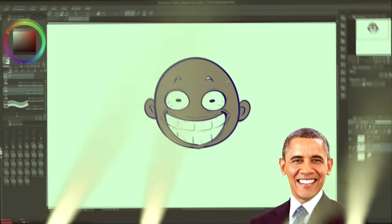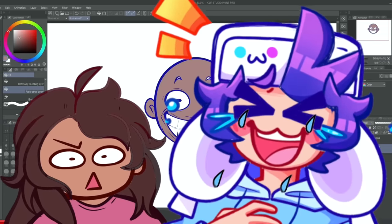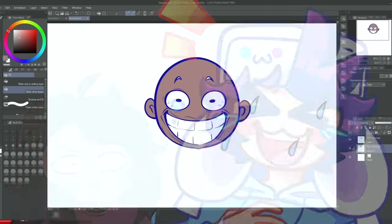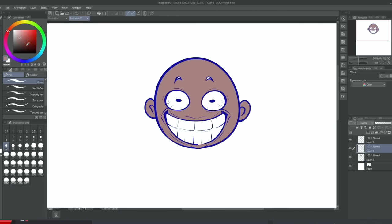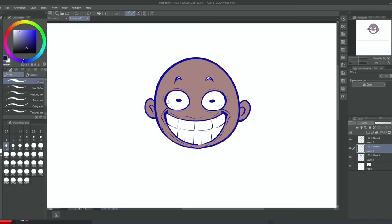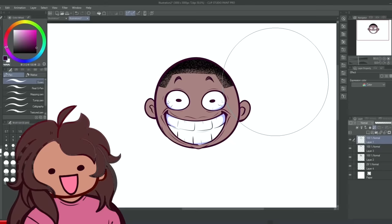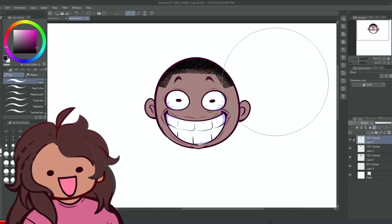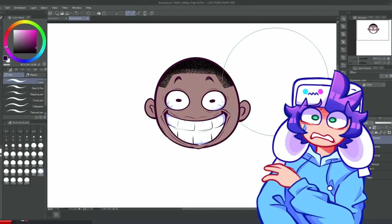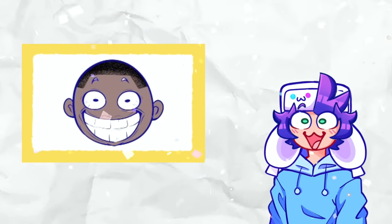Sona guesses it's Obama. Gabe confirms it. Sona apologizes to Obama for the drawing. She decides to go all out and redraw him properly, narrating it dramatically like finishing a major speed paint.